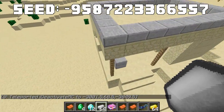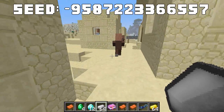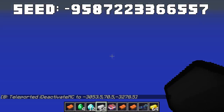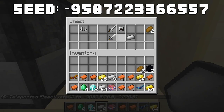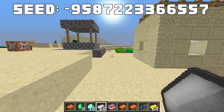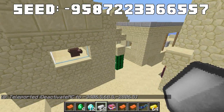The seventh village has a blacksmith — let's check the loot. There are seven obsidian, which is awesome for building a Nether portal. The eighth village also has a blacksmith with lots of iron gear, which is pretty useful.